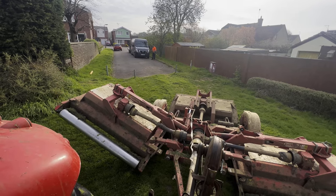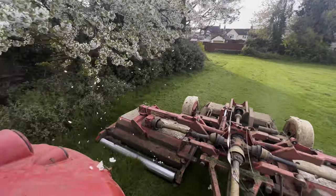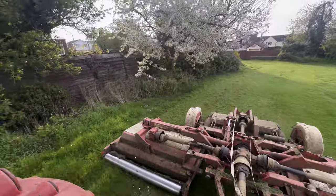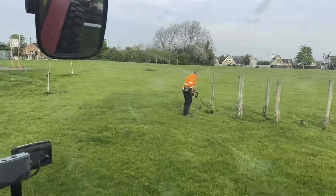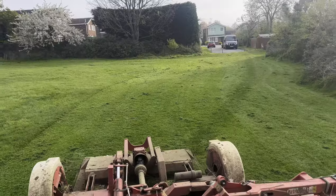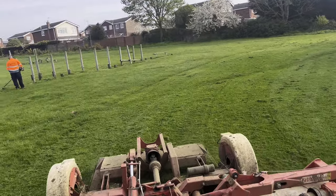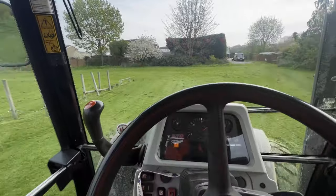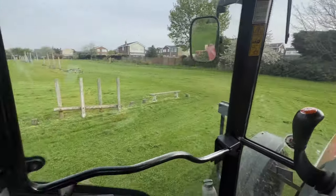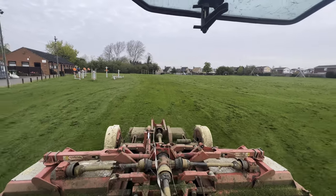We get straight on the job and as Ash gets all the kit out and ready, I get the Trimax dropped and we start on the outfield. There are loads of obstacles here so I have to do this at a really really low ground speed just to ensure we don't cause any damage. As I'm doing the outfield, Ash cracks on with the strimming and he's doing a fantastic job. I like to do two loops on the outfield in different directions to cause a bit of a nice stripe, then go around all the obstacles nice and slowly before finally starting on the main field.